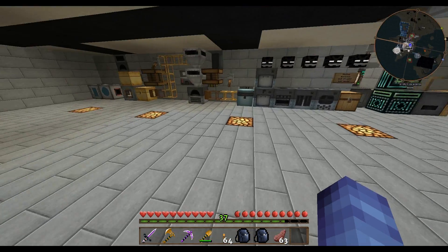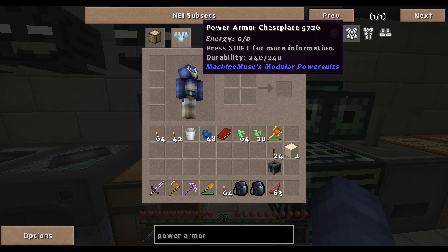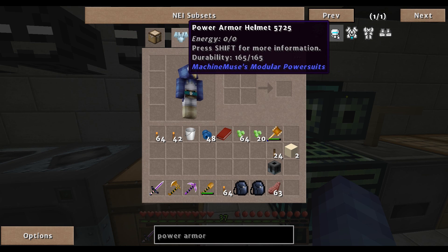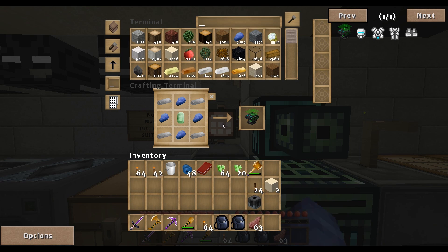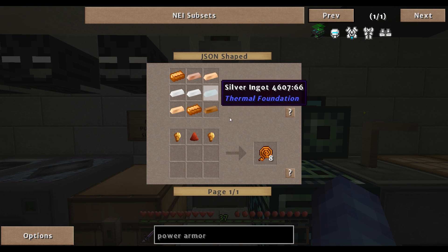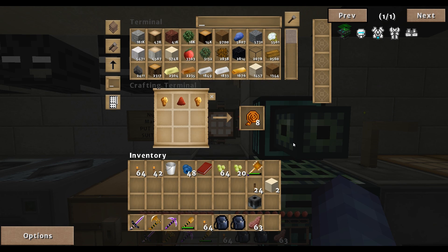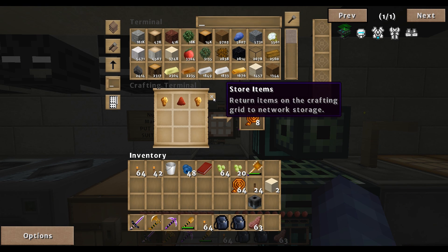We need the helmet, the power chest, leggings, and boots. You might think these are going to be hard to make, but not really. They're actually the easiest part — making the armor itself, which may seem ridiculous. All you need is some wiring, and you can do it the easy way where you get yourself a stack and you're done. You have enough for a little bit.